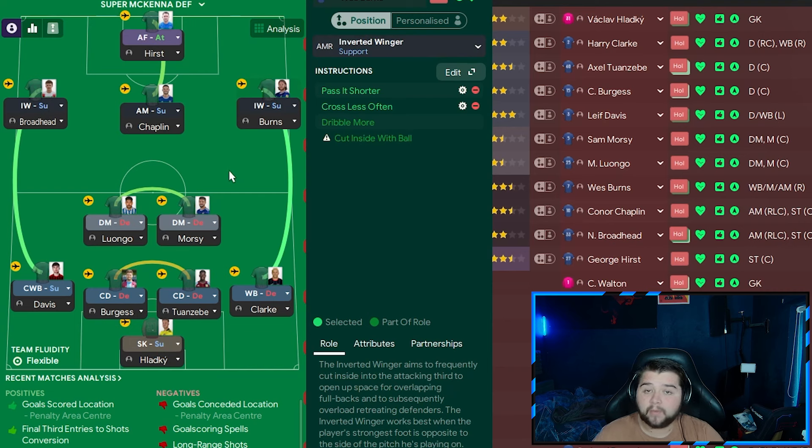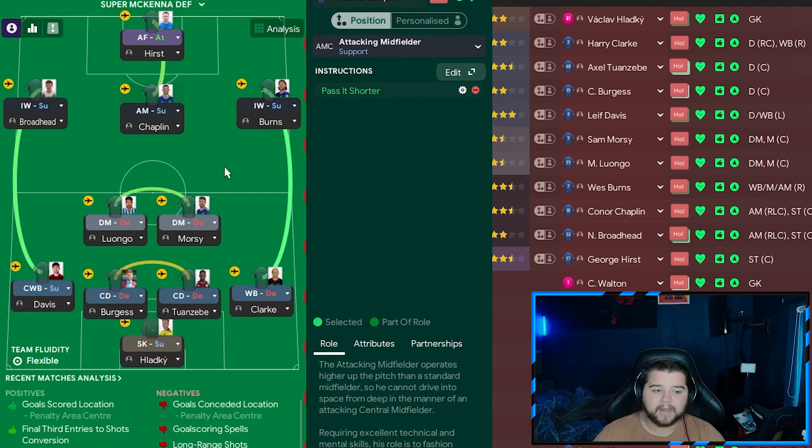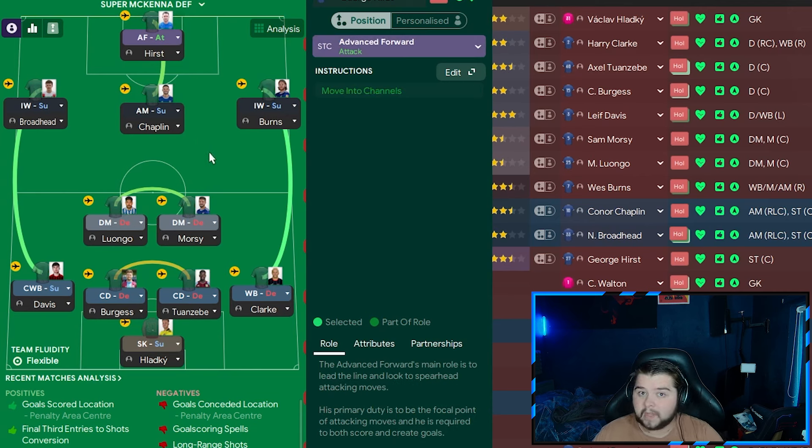On the right-hand side is Wes Burns as an inverted winger on support, on pass it shorter and cross less often. On the left, another inverted winger — also pass it shorter and cross less often. Connor Chaplin is the default attacking midfield player on support, pass it shorter. These players will sit inside, playing it around with ease, and these two DMs will get involved too — making it virtually impossible to get the ball off them. That's why having them inverted is important: they come in, get the ball, pass it around, and are very frustrating to play against. The advanced forward is simply on attack.